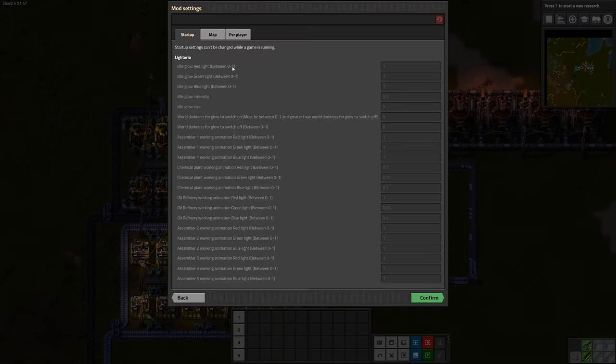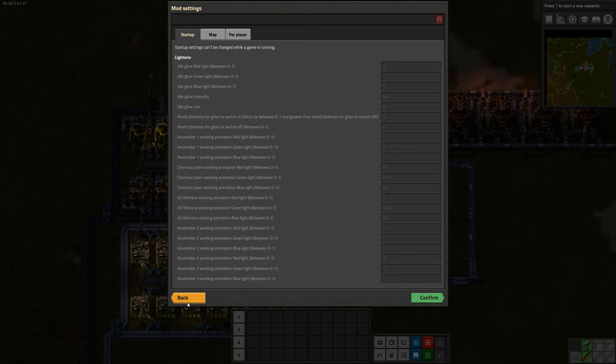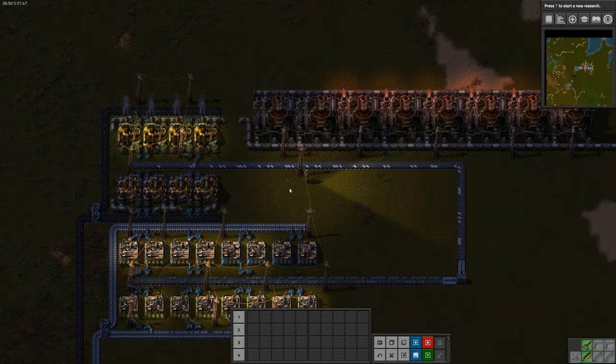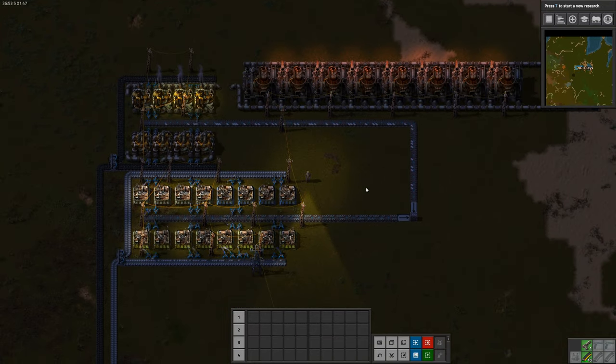The mod comes with a bunch of mod settings and we can change any of the colors to any color we'd like. Assemblers tier one, two, and three all put out pure white light with equal red, green, and blue values. The ore refinery puts out a much more red-tinted light, and the chemical plant puts out a red-green light — which would be yellow. Yes, yellow — I can do colors.